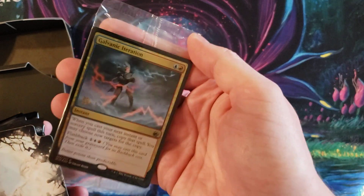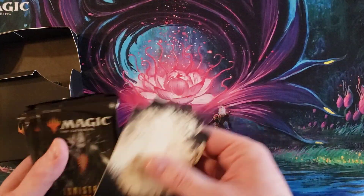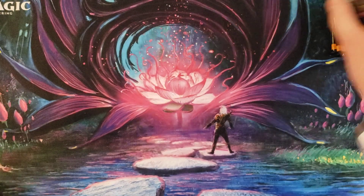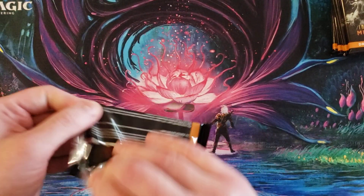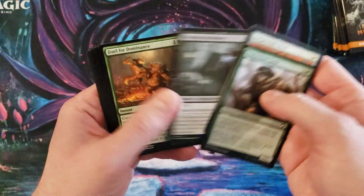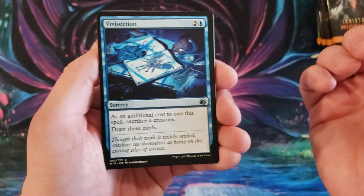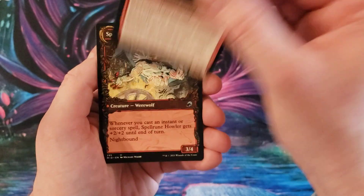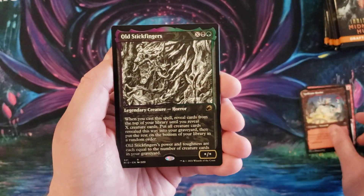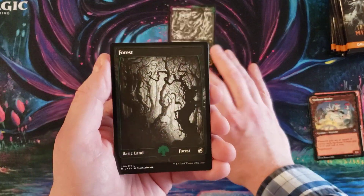We're going to start first with the Galvanic Iteration foil, and behind here I know there wasn't anything too important from what I've seen on other channels. We got six packs out of this one. So we have some commons — these are draft packs. We got Vivisection, Obsessive Astronomer, Spell Rune Howler. Then we got Old Stickfingers in the showcase artwork, which is kind of cool, and we have an awesome Forest.